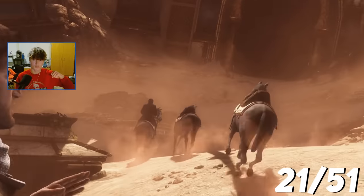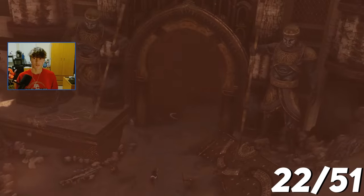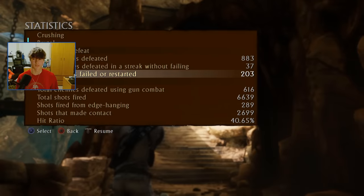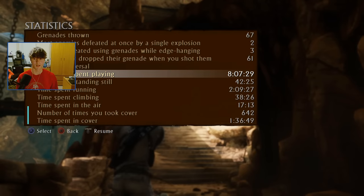Charted easy, charted normal, charted hard, Uncharted crushing — because we beat the game on crushing. I only killed 883 enemies this time on crushing, and I failed 203 times. Worse accuracy. This one only took me eight hours; the first one was probably around the same, and the second one was the longest.